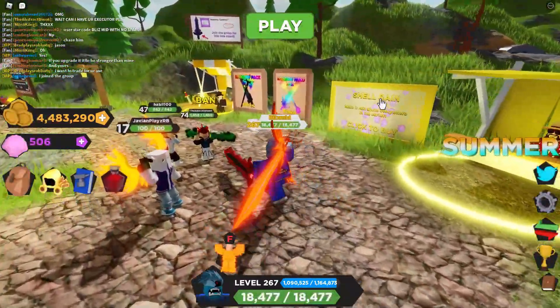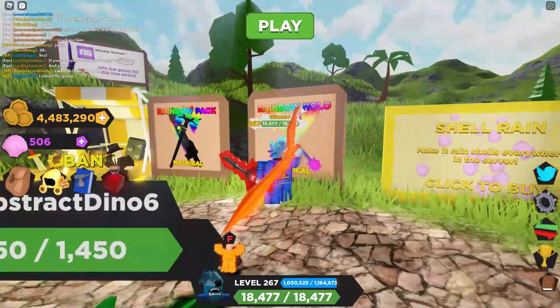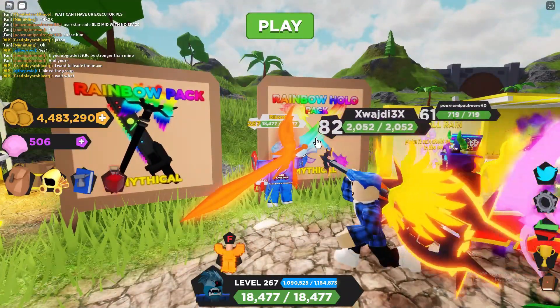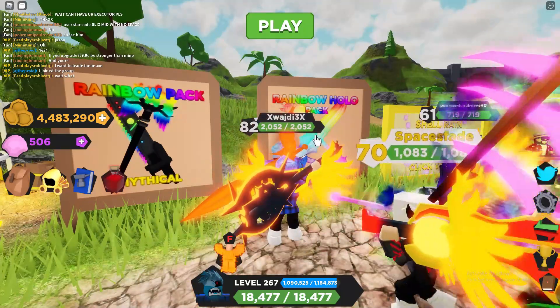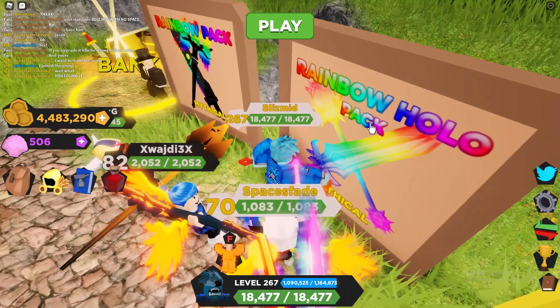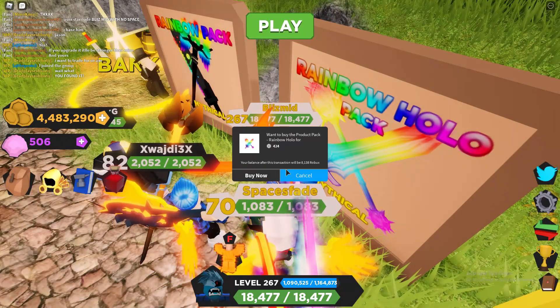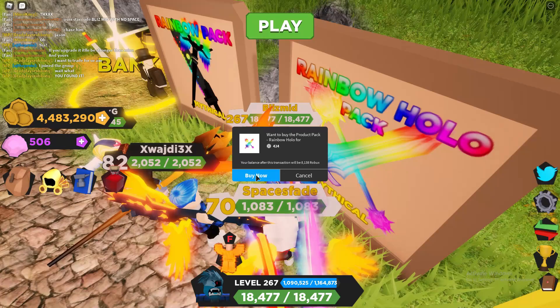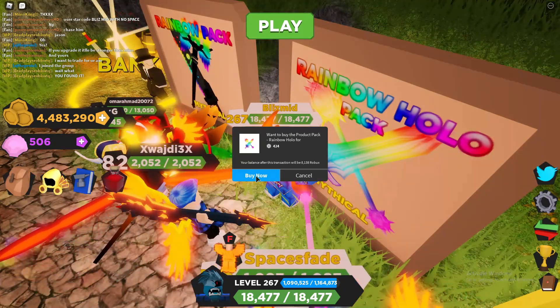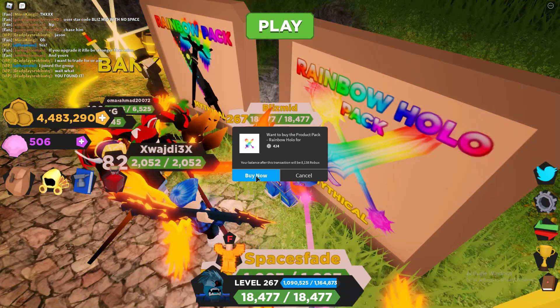Regardless of all these codes, we're going to go ahead and buy the new Rainbow Hollow Pack. We went over a different Hollow Pack in the past — it looked absolutely amazing — and now they've outdone themselves and done a rainbow version of it. I'm interested to see how this actually works. It had a full pulse effect last time, so I wonder if it's going to be that same way with Rainbow.